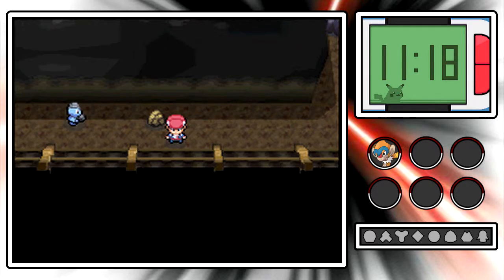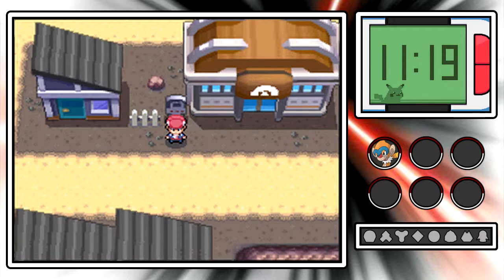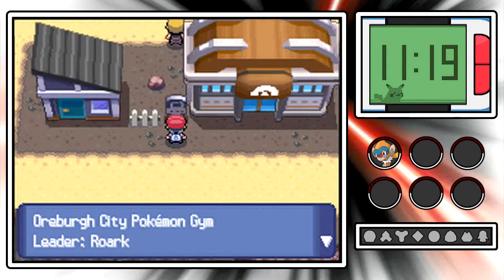So we just received a not-so-formal introduction to the gym leader here in Oreburgh City. Because there are some wild Pokemon afoot and I don't have any repels until I win my first badge, I'm going to cut ahead and meet you outside of the Oreburgh City Pokemon Gym. Here we are just outside. Before we head inside, how about we read this sign - Oreburgh City Pokemon Gym, leader Rourke.